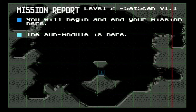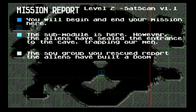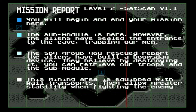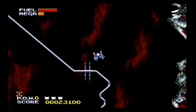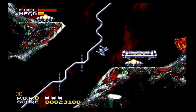You begin your mission here. The sub-module is here. Aliens have sealed the entrance of the cave, trapping our men. So what do we need to bust in there? Spy group reports that aliens have built a doomsday device. Doomsday device is such a classic trope. Mining areas equipped with rail allow greater stability when fighting enemies — I would appreciate that. End of line. What ancient computer are they on when it has to print 'end of line'? How do I get on this thing?